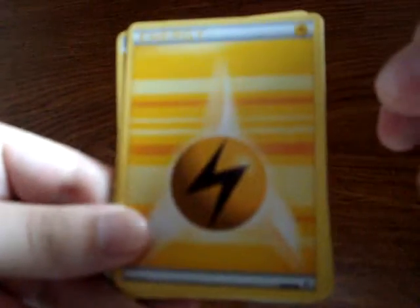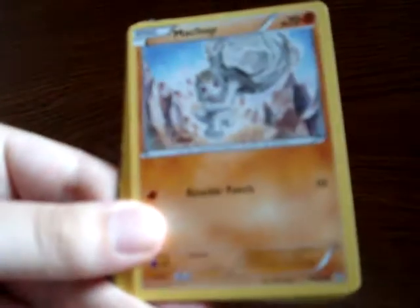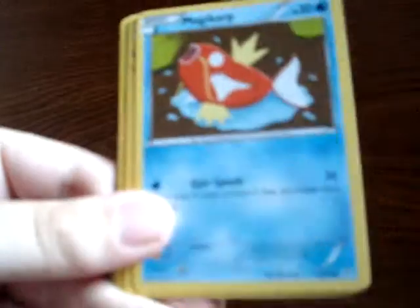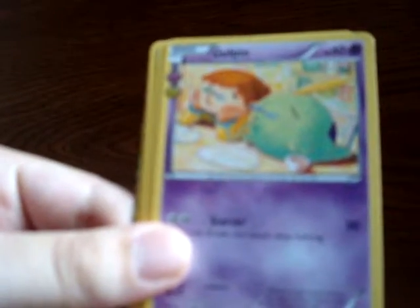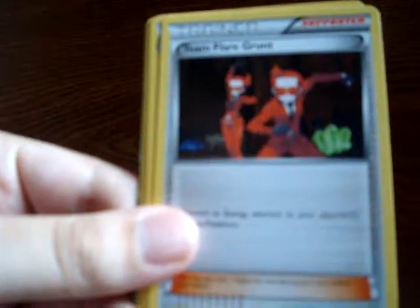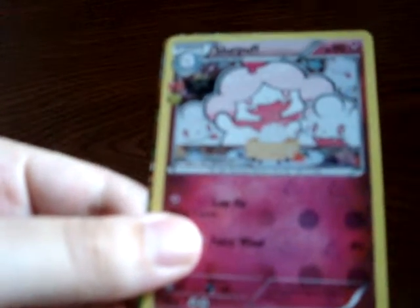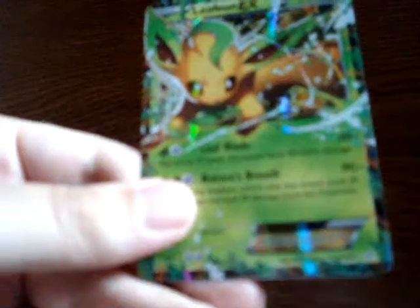So it starts off here with a Lightning Energy, we've got a Machop, Ponyta, Magikarp, Gulp'n, Trainer card, Team Flare Grunt as a supporter card, Machoke, Reverse Holo of a Fire Type Energy, next up here is a Slurpuff, and the last card here is a Leafeon EX card. It's a good way to end off this video. Thanks for watching.